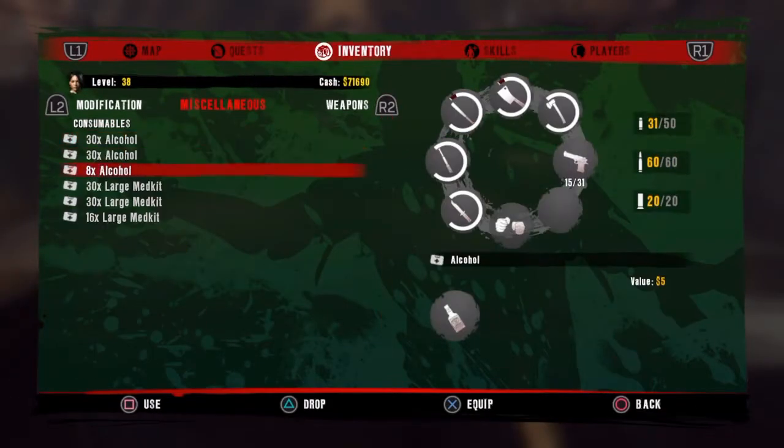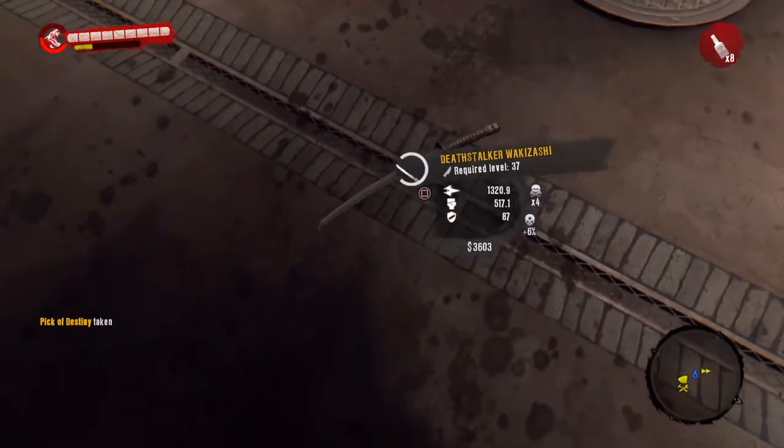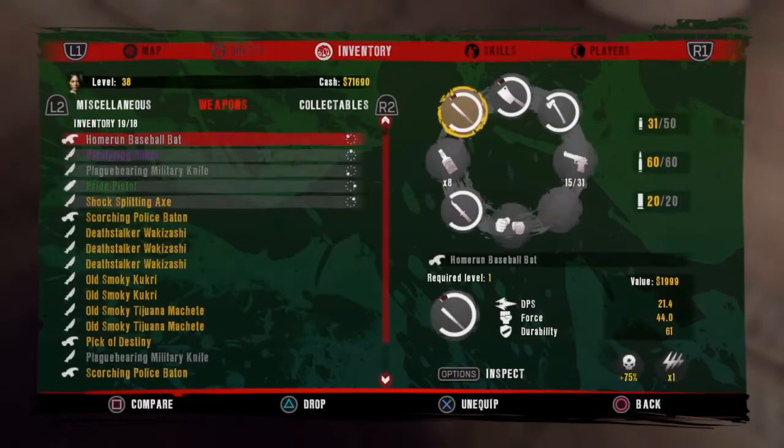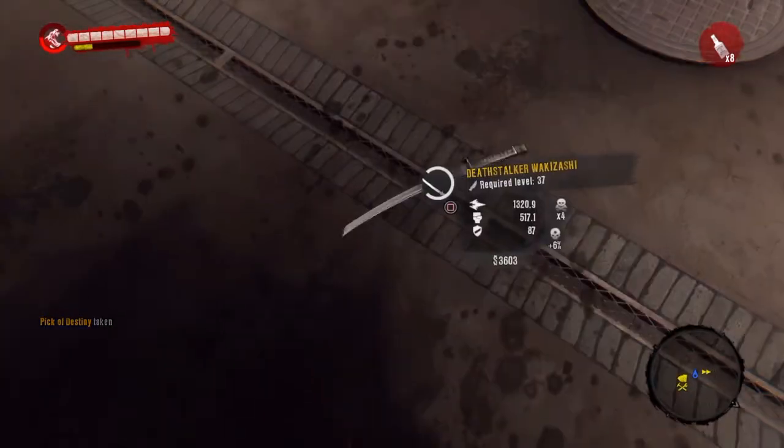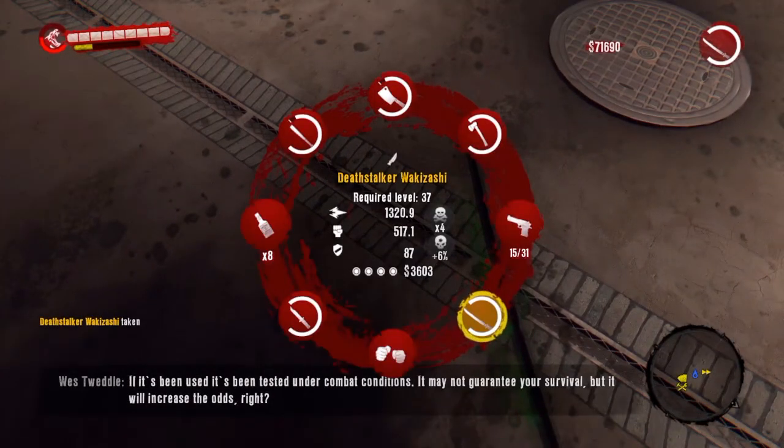I'm about to do an inventory glitch for y'all. Equip the alcohol in your inventory, and then what you need to do is select it as an item. Hold square on that item once it's on the ground — because it says 19 out of 18 — hold square on the item on the ground while you have the alcohol equipped, and then it'll put it in your inventory.